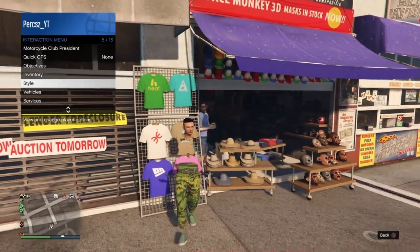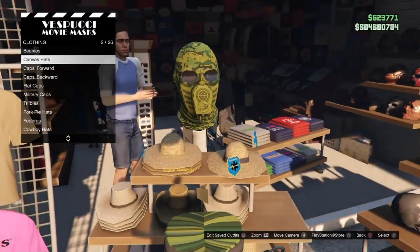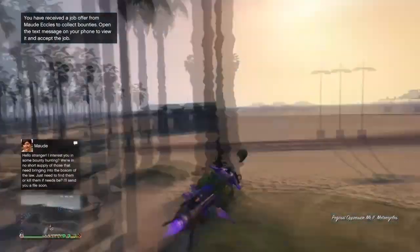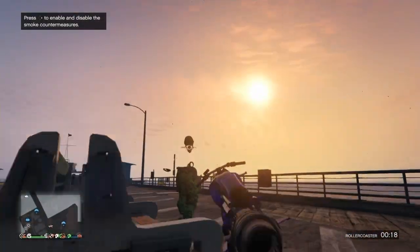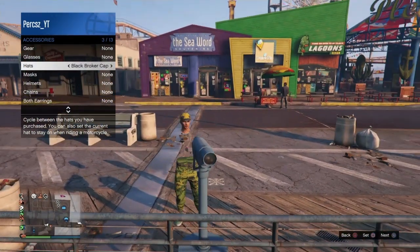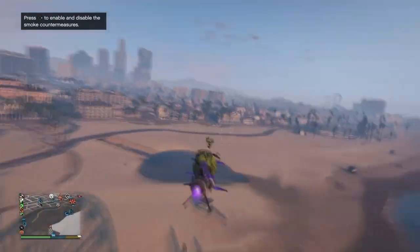Now equip the first invisible body outfit. Go to the mask section, go to Gas, and go to number 8, which is the green digital respirator. Then go to the hat section and make sure you have number 36 again — the light woodland canvas hat. Make your way back over to the pier and do the telescope glitch again. Run past the telescope, bring up the interaction menu, go to Style, Accessories, and find the hat. Equip it and walk away from the telescope. You should see the hat and mask merge on. Save this outfit at the mask store, overwriting outfit 1.